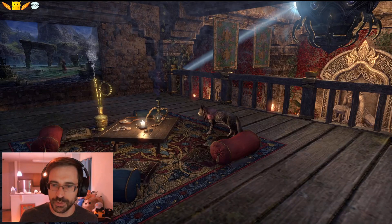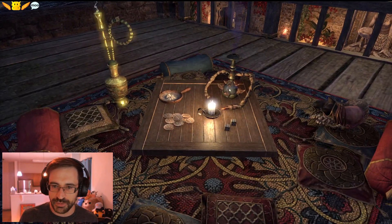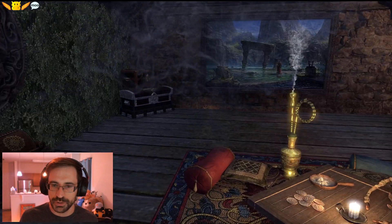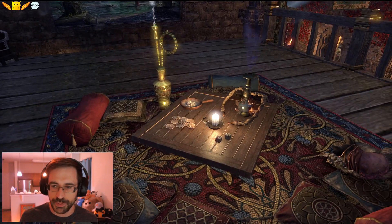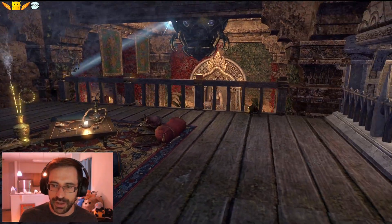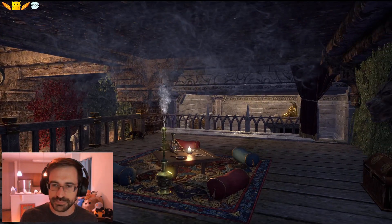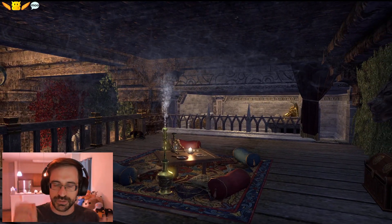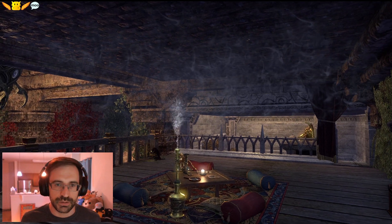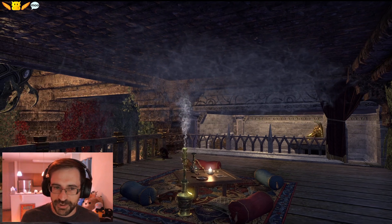We've got a little smoke room with Sereyne here. We're imbibing on skooma and moon sugar and a sugar pipe, gambling a little bit and hanging out. Nice and smoky up here — it's like this steam or fog effect, makes it look all smoky.